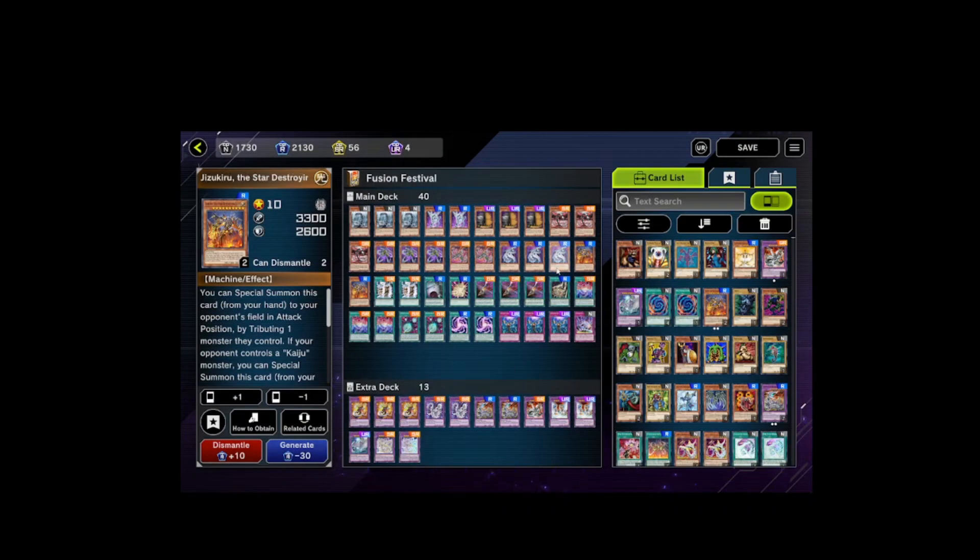The only cards I generated in the main deck were the Kaijus and the Machine Dupe. For the extra deck, almost everything was found in the structure deck except for Cyber Eternity Dragon — you do have to generate your Camaraderie or Rampage Dragons. The Fortress Dragons I had to generate as well, along with the Over Dragon.